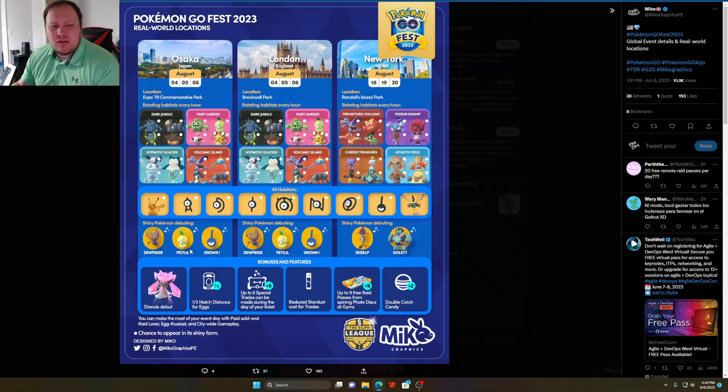Look at that shiny for Juptile, and Petilil — kind of hard to tell, it's more yellow than it is green, but still a pretty cool shiny. Diancie debut, half hatch distance. Another six special trades, so that's 12 if you do both an in-person and worldwide. Reduced stardust cost for trades, nine passes, double catch candy.